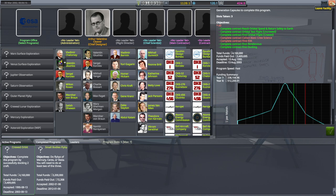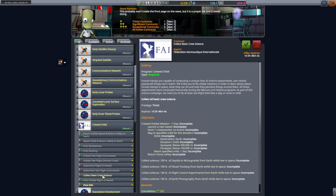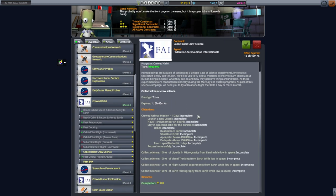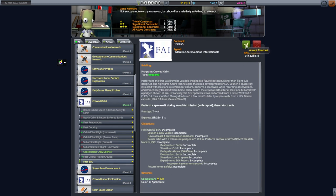Can we do that at the same time as the first EVA? EVA-ing seems like crew science to me. Collect science: 100% of liquids in microgravity, 100% of visual tracking, 100% — we have to get everything. Earth photography — I hope that doesn't require a polar orbit. And we have to stay in orbit for a day. It doesn't say anything about not doing the first EVA at the same time. We might as well pick it up; we don't have that many contracts. Yep, we can do both at the same time.